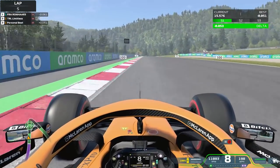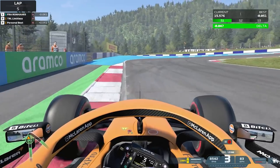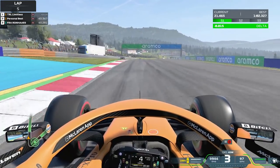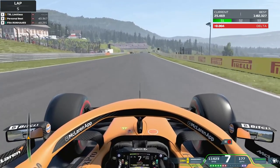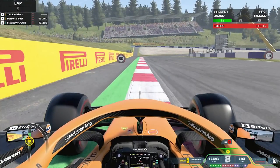At the top of the hill I really want to be braking again just after the 100 meter board, going down through the gears slowly, using as much curb as you can as you're turning in. Going very slowly down on the gears as well, then double shift into third gear, a little bit of snap on the steering, but once it's straight that's when you'll be going on full throttle. You can really attack this corner with the camber of it.